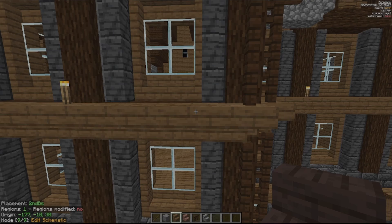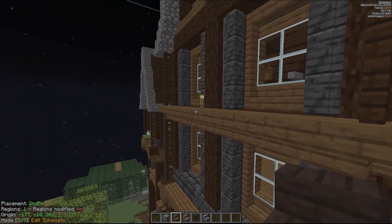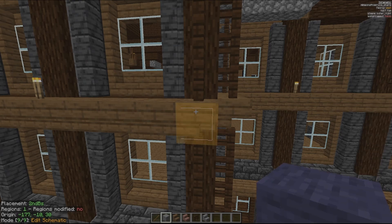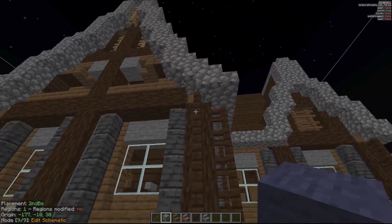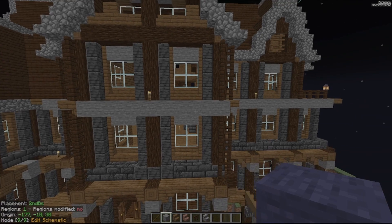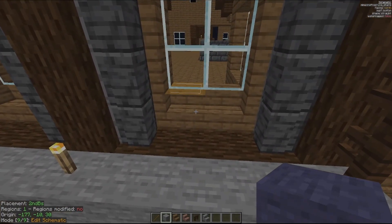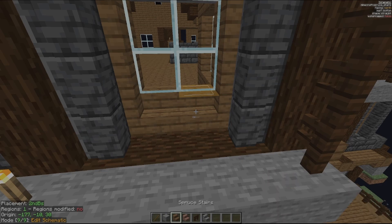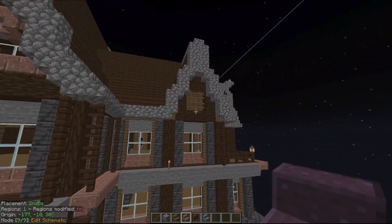The next key is Replace All, which ignores block type. So if I want to replace every one of these spruce stairs with, say, this stone block, I can hold down that key, right click with the block in my hand, and it will replace every instance of that spruce stair. The next hotkey is Replace Block — this one requires you to be holding the same block type. If I'm holding stone and right clicking on a spruce stair, I cannot replace it. It has to be a similar type. So I can replace all of these stairs with another stair type and it will replace that regardless of orientation everywhere in the build.